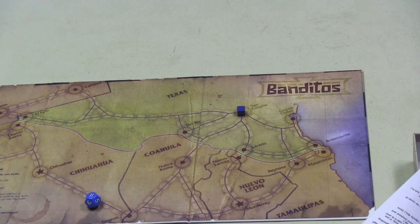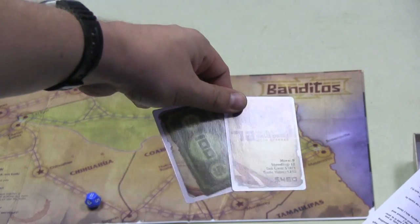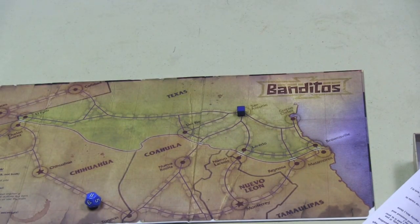You'll be drawing cards and getting money, which you put directly in front of you — you'll need it to legitimately buy things. You can also steal gas from a gas station by making a roll to fill up your tank. With legal actions, you can draw two cards. The deck has weapons, vehicles, and money — hopefully you draw money.